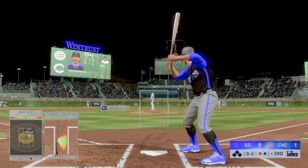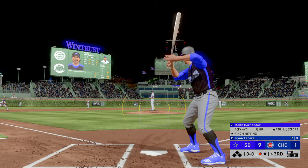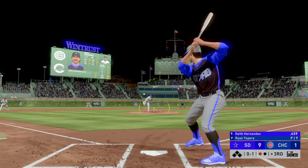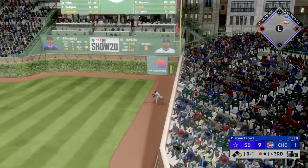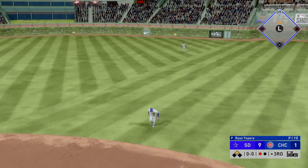Keith Hernandez will get the call here as he'll hit for the pitcher. Looked to be a sinker there up in the zone a bit, but called the strike. Line to the right side and this is going to find some real estate out there as he comes through off the bench with extra bases, and he'll reach second now with one away.